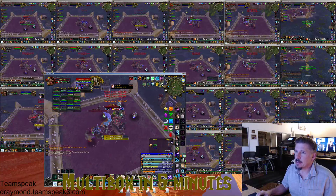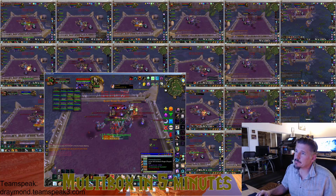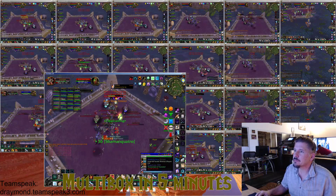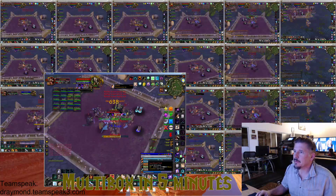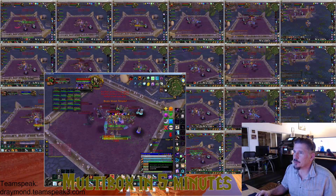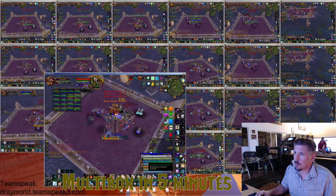Healing totem is down, and still only using one button — just one button. I'm going to switch to the brainwashed totem. I'm going to use a second button — actually I'm using three. Back on Jindu. I'm going to switch to three.